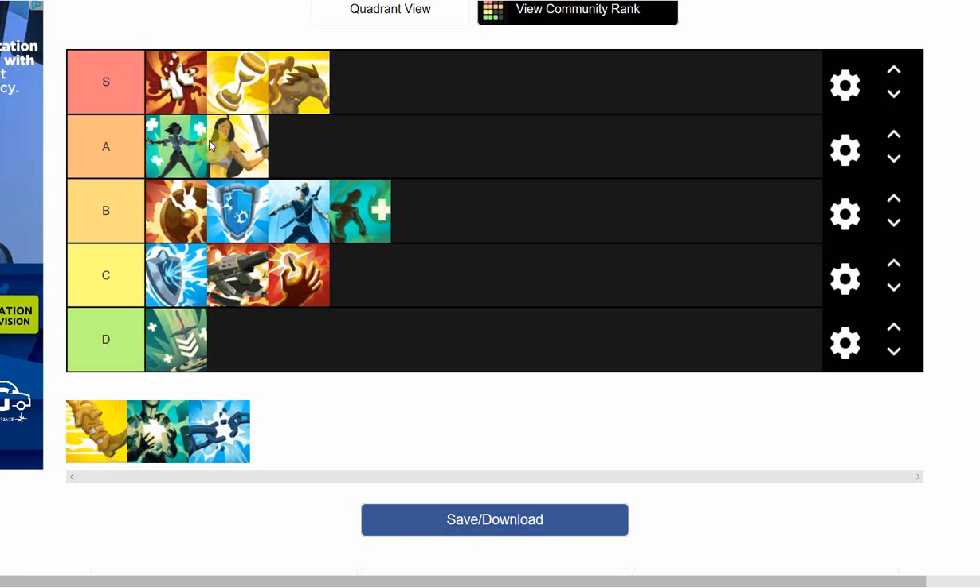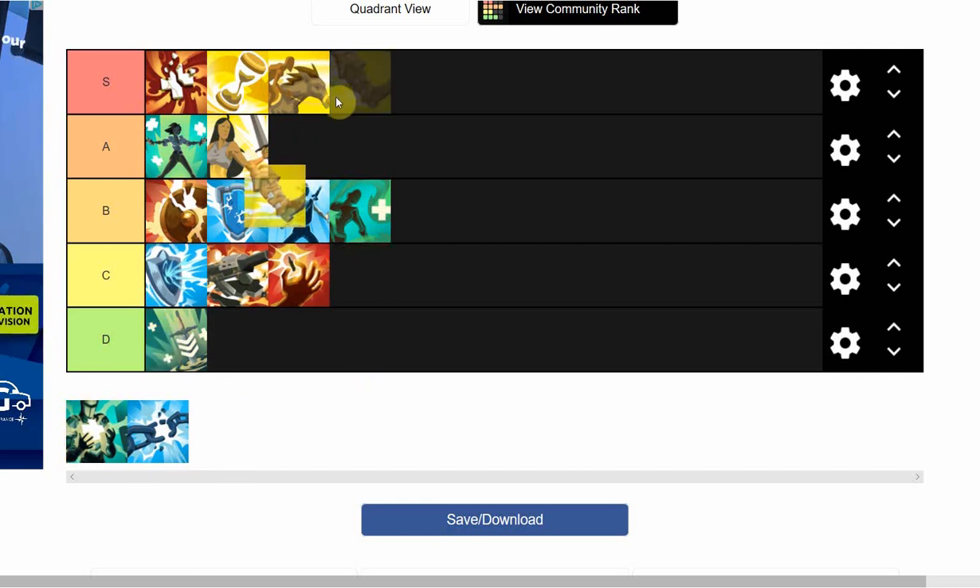Morale Boost — A tier. They did nerf the charge rate but I still think it's a really solid item, especially on champions you want ultimates ready for like Victor, Tyra, and Vivian. Great on flank champions as well, and on supports like Furia and Grohk. It's more of a third or fourth buy overall — really good item.